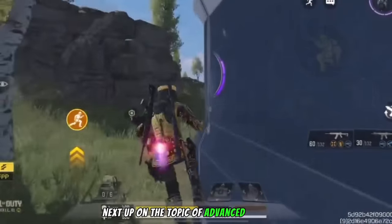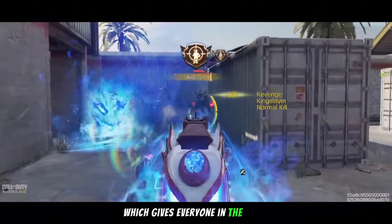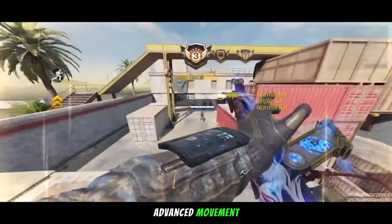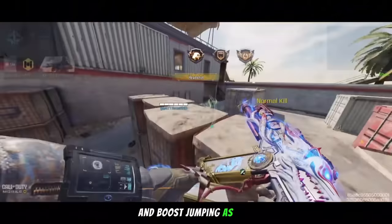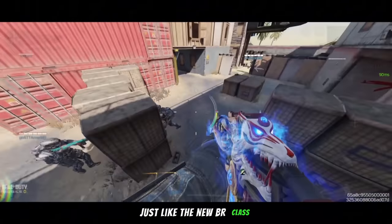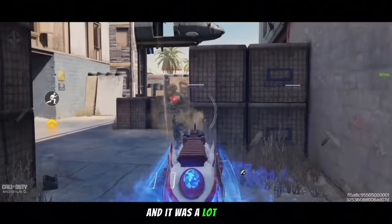On the topic of advanced movement, we're getting a new mode known as Boost Assault, which gives everyone in the lobby advanced movement — being wall running, increased slides, and boost jumping as well, just like the new BR class. I played this in the beta and it was a lot of fun.